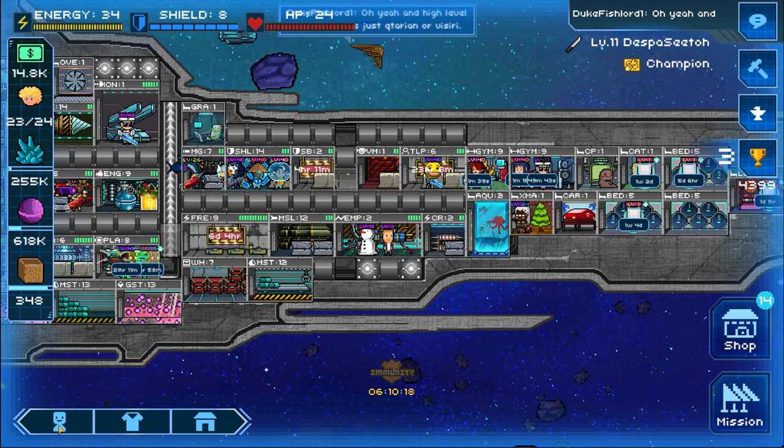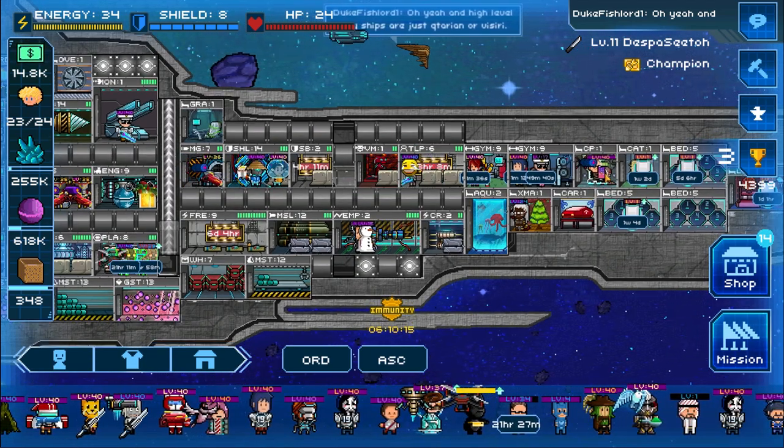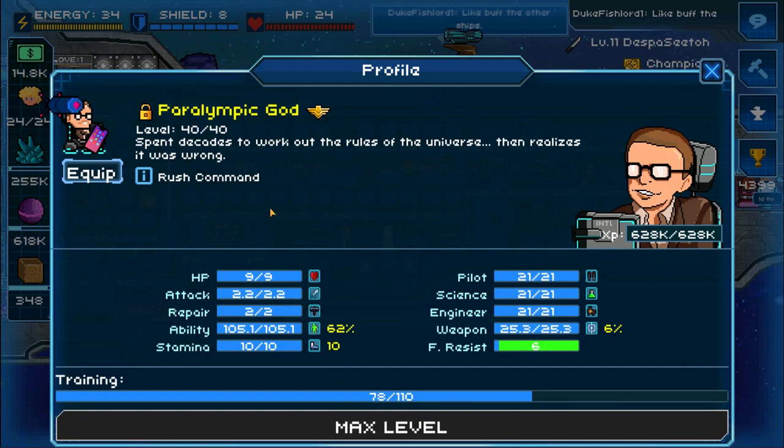If you are a pay-to-win player, you can consider prestiging a crew called Paralympic God. This is the best rusher because he has a base training stat of 110, meaning you can train his percentage very high. His base ability starts at 55, making it a lot easier to reach a minimum of 100 ability.